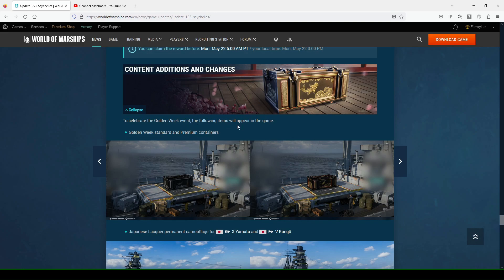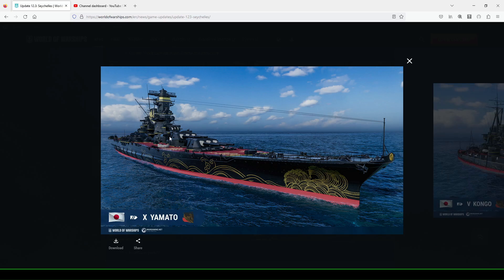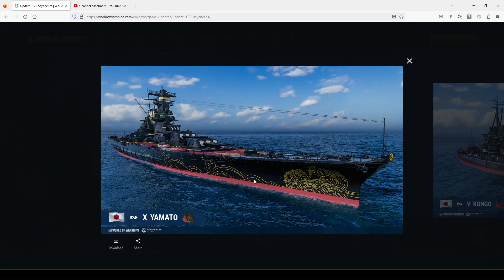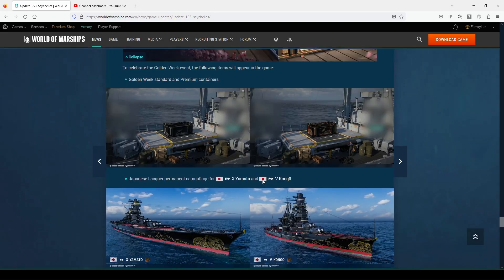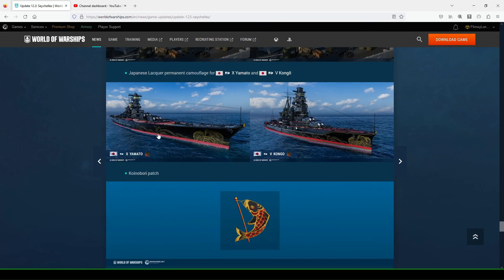Content additions for the Golden Week event: Golden Week standard and premium containers will appear, as well as Japanese lacquer permanent camouflages for the tier ten Yamato and tier five Kongo. I think they both look great — I'm a fan of the Yamato permanent camouflage in particular. It looks so cool and I'd absolutely love to have it. Kongo is a pretty good tier five battleship too. I'm guessing the only way to get these is by purchasing containers with RNG gambling to get the camouflage.